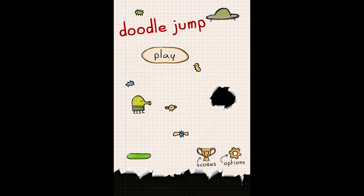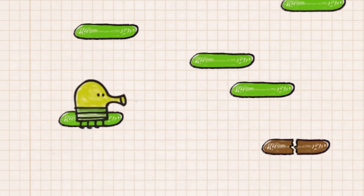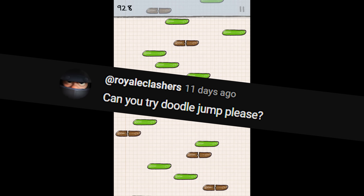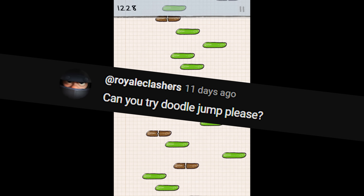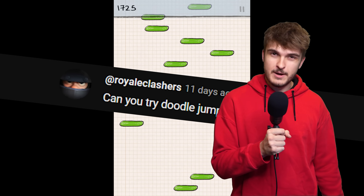Doodle Jump. Remember that popular game from 2011? That little alien guy who endlessly jumps on platforms and whose name is apparently Doodler? Weird name. Anyway, Royale Clashers commented on a previous video asking to make an AI for this game. So Royale Clashers, hope you're watching because this is for you.